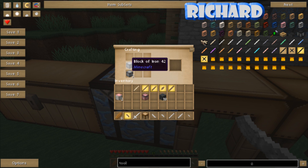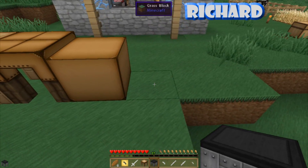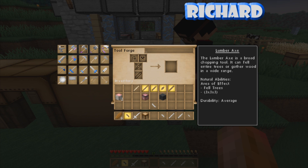So can you make like a block of blood? I don't know, I haven't tried. We need mobs to put in it though. So I've made a tool forge — now there we go, now we can make some real bloody tools! Look at that. Oh man, what's that? Axe. Lumber axe.